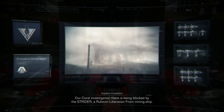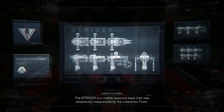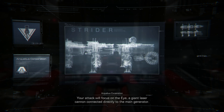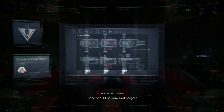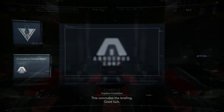A Rubicon Liberation Front mining ship — you are to destroy it. The Strider is a mobile resource base extensively weaponized by the Liberation Front. Call it the crowning glory of their efforts to militarize into an anti-corporate force. Your attack will focus on the eye, a giant laser cannon connected directly to the main generator. It's protected by a shield powered by auxiliary sub-generators — these should be your first targets. This concludes the briefing. Good luck.